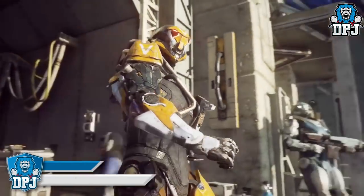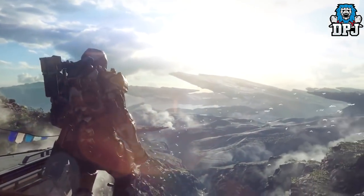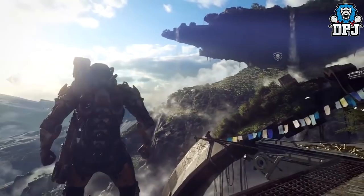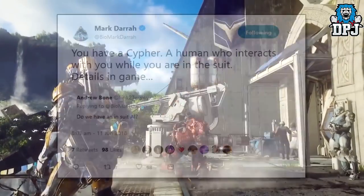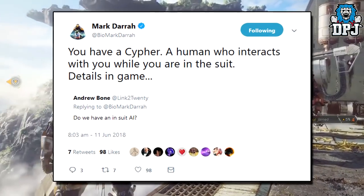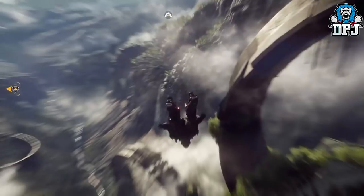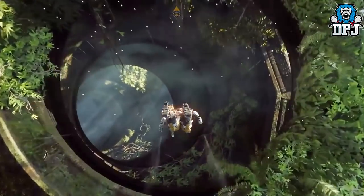Within Destiny we have companion ghosts everywhere with us. Within Anthem you have a similar thing known as a cypher. The cypher is a human who interacts with you through your javelin suit. Not much is known about your relationship with the cypher and how it becomes your guide within the game. As soon as more details are released you guys will be the first to know.